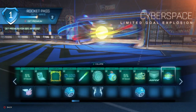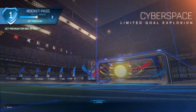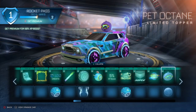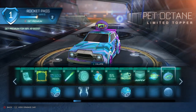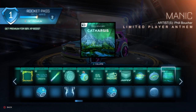Our first gold explosion — we got Cyberspace! That is cool, let's look at that one more time. Oh, I just exited out of it, I do that way too much. Then we got the Pet Octane limited topper — that's actually really funny, I like that. We got the Cork Board limited paint finish and another player anthem called Manic.